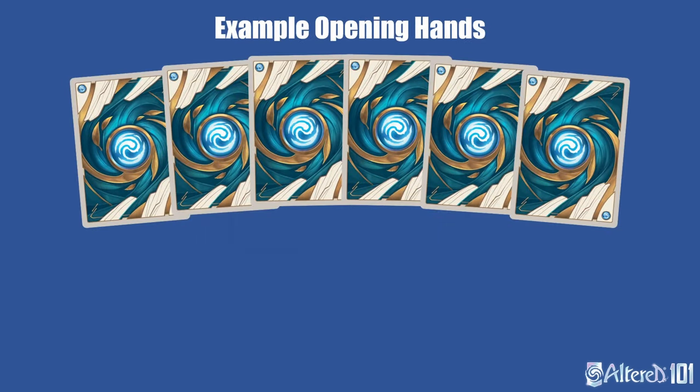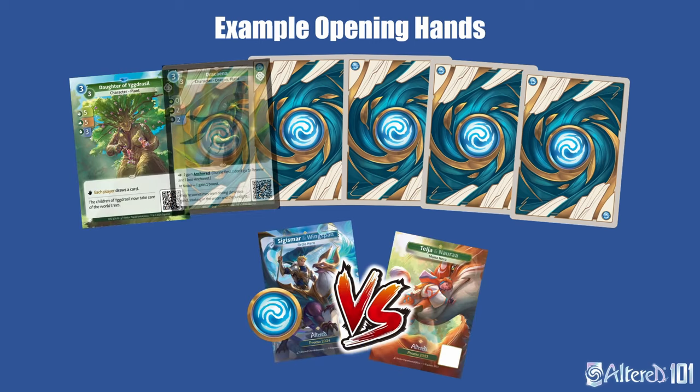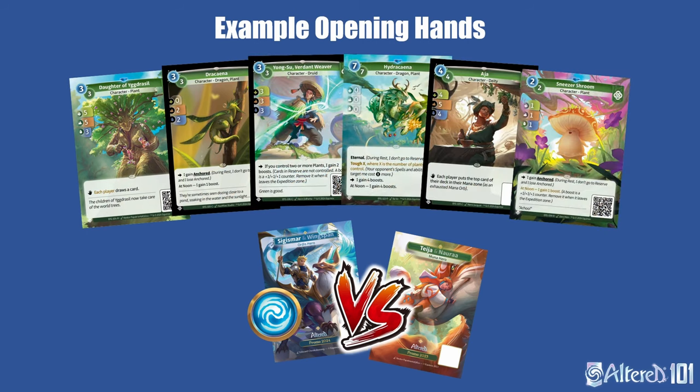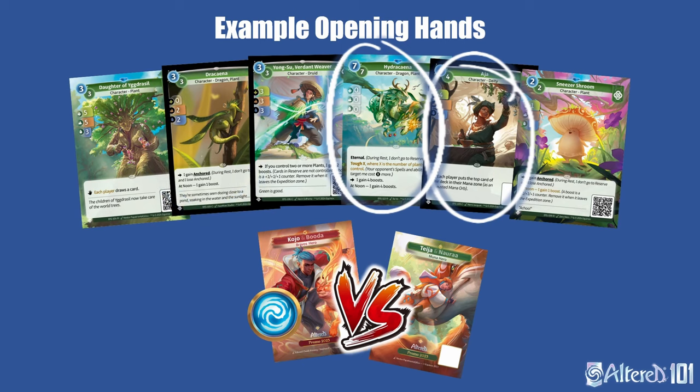Now let's take a look at an example opening hand where I can show you my thought process of how I decide what to put in the mana. Let's pretend we're going second against Sigismar as Teja, and we have Daughter of Yugazil, Dracana, Yongsu, Hydrakana, Aja, and Sneezer Shroom in our hand. In this scenario, I would keep the Dracana for sure. If our opponent plays Gatekeeper, Baba Yaga, or Carrier, we'll be able to trade expeditions at a minimum and set up an anchored character. Since we already have Hydrakana too, I think it's perfect to keep Aja as well. After Aja, we'll be able to replay the Dracana from the reserve on 6 mana 2 to set up another plant before the Hydra turn. If we were up against Kojo or going first, Dracana isn't as good — most decks will be able to double advance on us if we lead out with the Dracana.